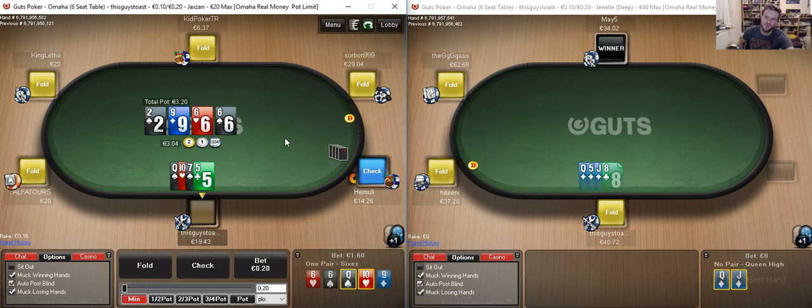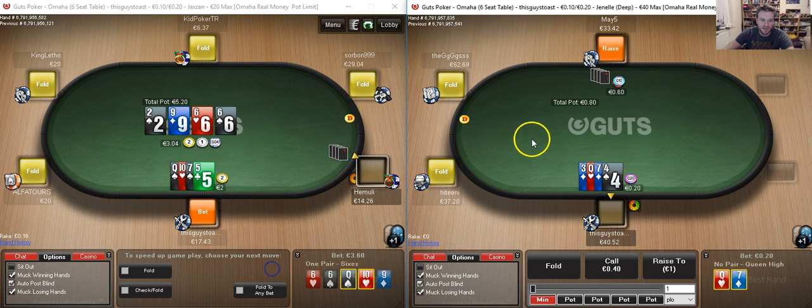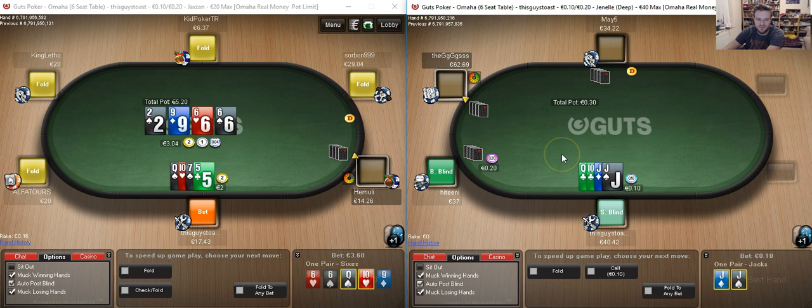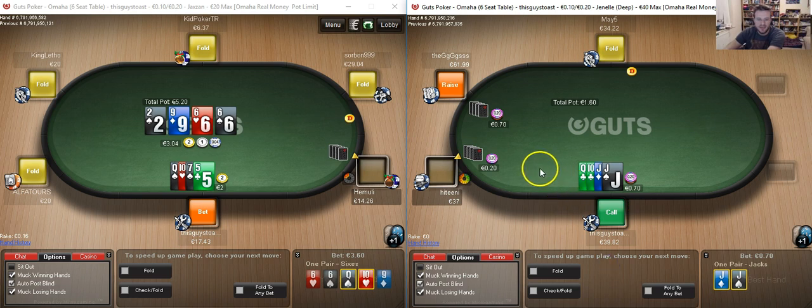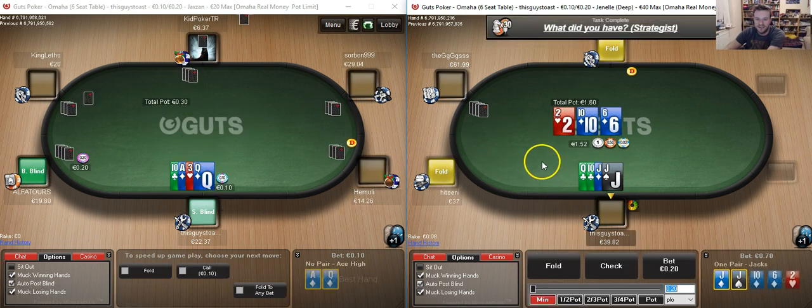We turn the flush draw but it is a board-pairing card. That said, I doubt my opponent has a particularly balanced check-calling range here. If he does, he's going to get me firing one street — and I guess that's why being balanced tends to be profitable. But I do expect this to get through a pretty good chunk of the time. If he calls I'm checking through just about any river, even the ones that make straights or flushes — it would be a spot where we likely can't extract value even the times we're ahead.